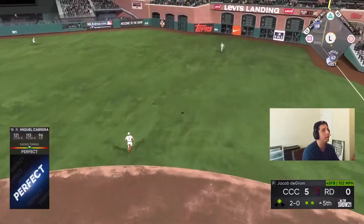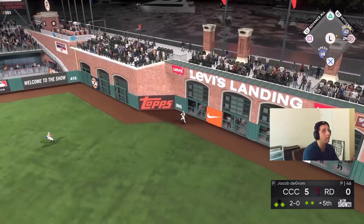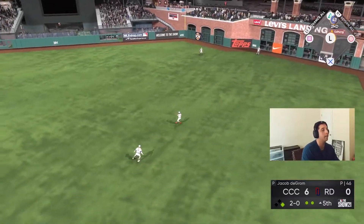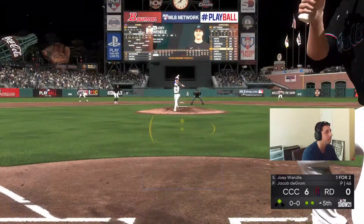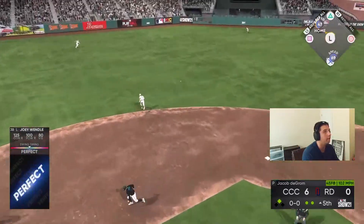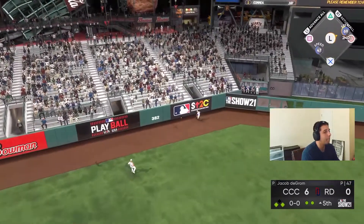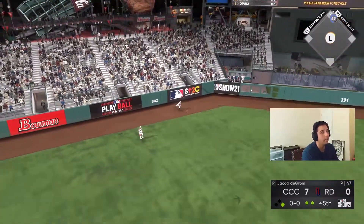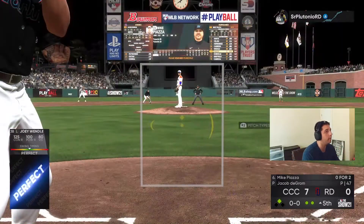There we go — perfect, perfect, opposite way. Is that gonna carry over the wall or get off the wall? It's gonna be a sliding double — I thought it'd be a stand-up double. And then a perfect liner into the gap for another double. Maybe finally we're gonna get it going where we actually know how to hit the baseball correctly.